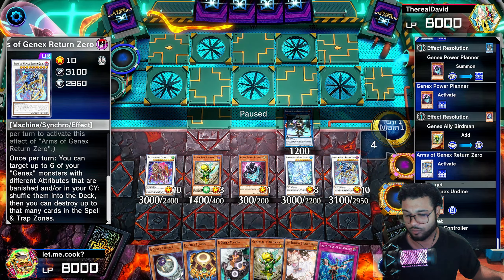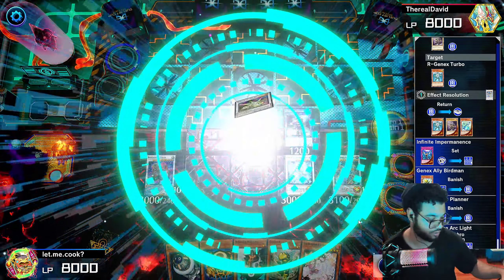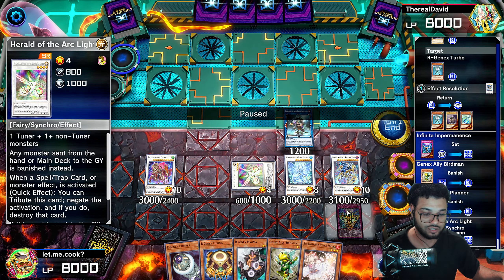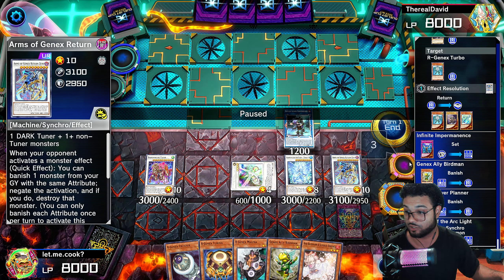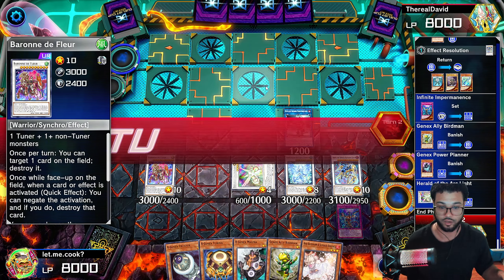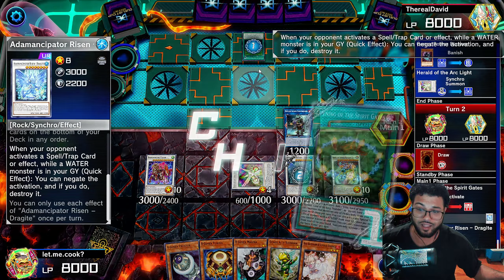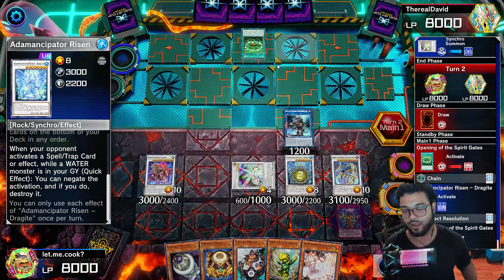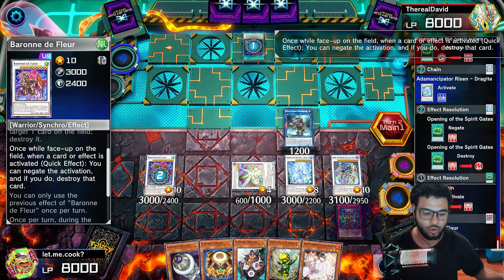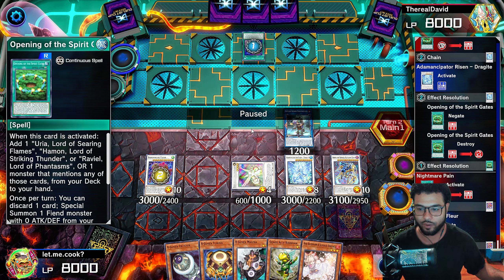Now we get to basically do it all again — normal summon the Planner, give myself another copy of the Birdman, normal summon the Crusher, activate the Crusher, search out another Turbo, normal summon the level three tuner, use all three of these monsters to go into the Barundal of Floor. This deck is stupid. Then activate the Undine in the graveyard, target two monsters to add to the hand, and you get to start normal summoning again. Normal summon the Turbo, get yourself a Planner, activate the Controller, normal summon the Gen X Undine — this thing has an extra effect: you banish a card from the graveyard, and if you banish a tuner, it becomes a tuner and is level four.